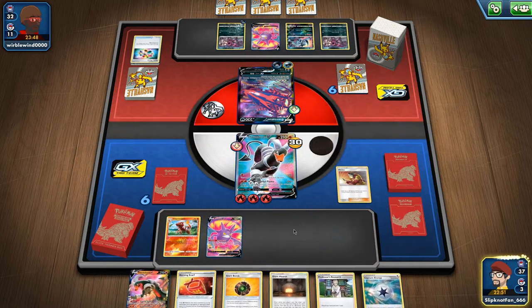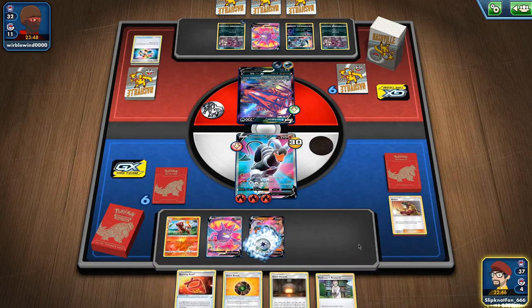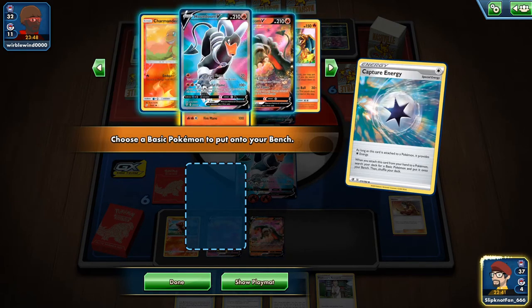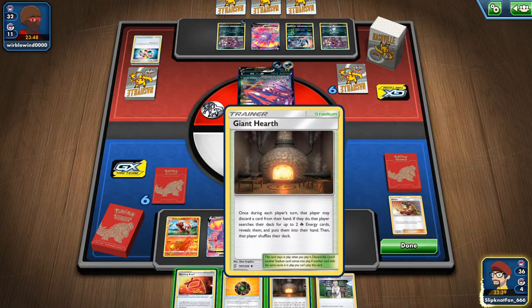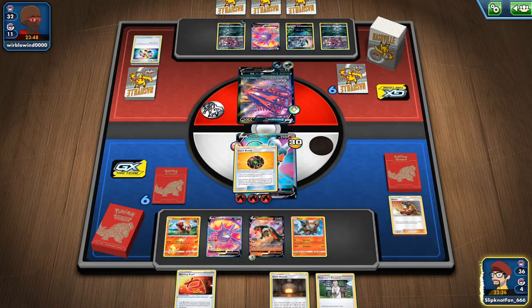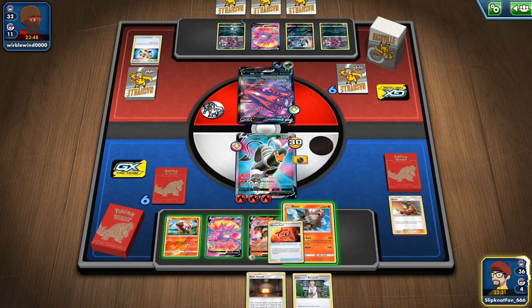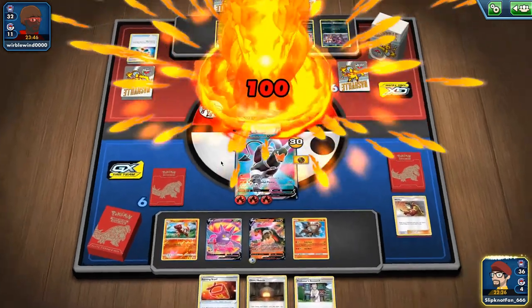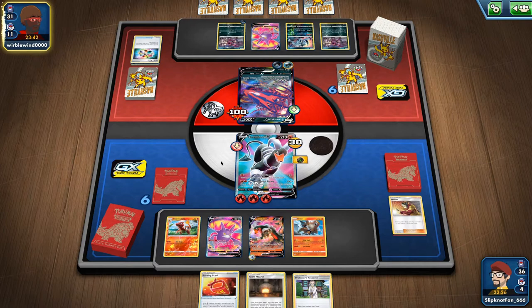Not too bad — the Jinx is benched. If I had the Jinx, I would do 200 damage. But I don't, so that's sad. That's really unfortunate that the Jinx is benched. I'll go with this one. So yeah, we do 100 damage — just not much, it's not enough.